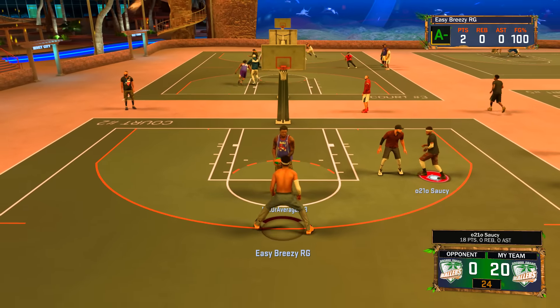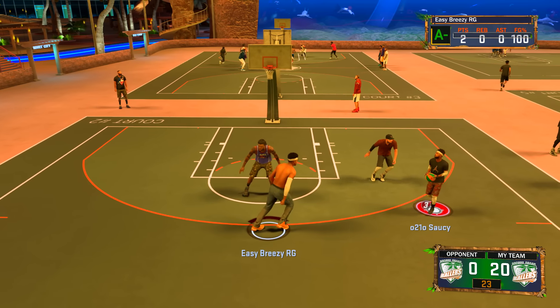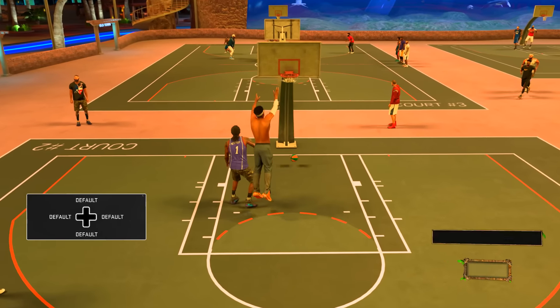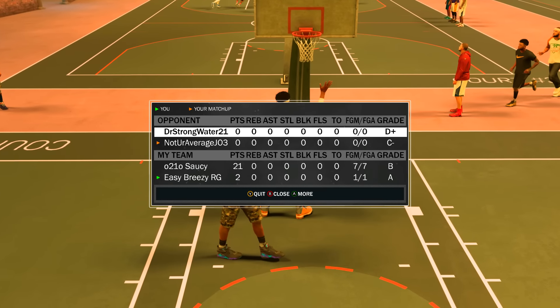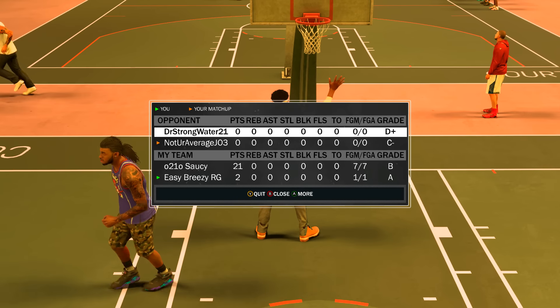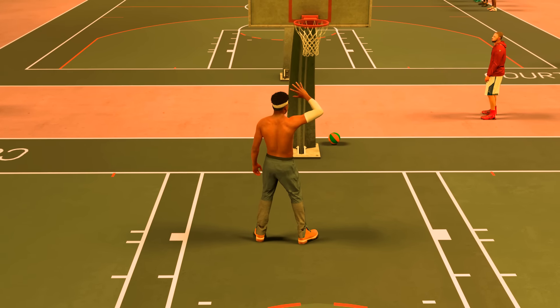So yeah, that's basically it: set screens, pass a lot, play with somebody you know, play with a good player — maybe somebody from 2K16 or something that you can trust, someone who's not gonna sell you out. Just don't play with randoms. That's what I'm trying to say.